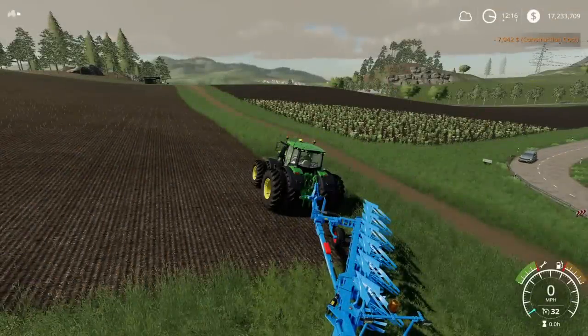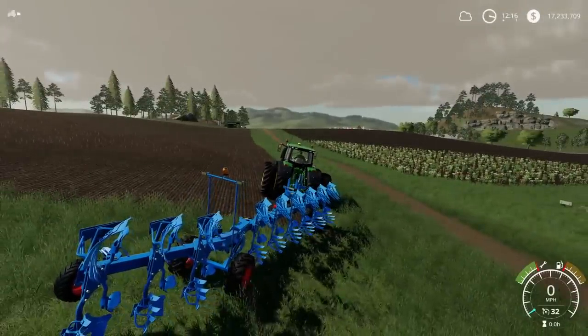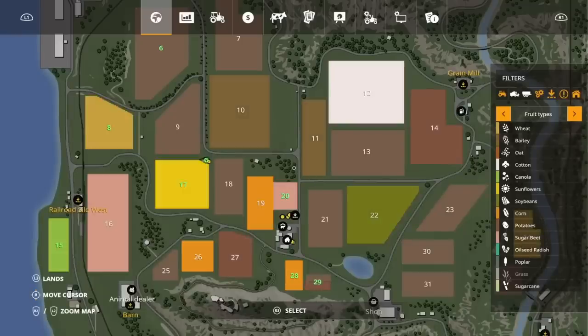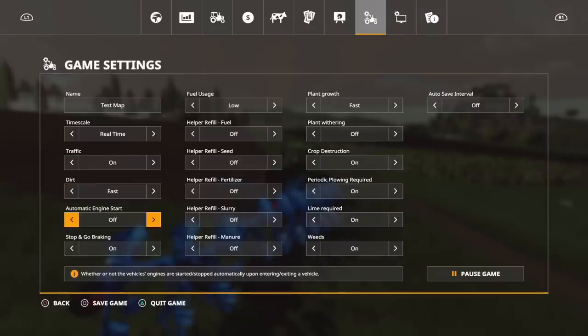Test three: same tractor, same field, same plough. The only thing I'm changing is the dirt setting — dirt is going to be off. We'll see what happens with it turned off. Then the final test — test four — is going to be the test on the tractor itself, to see what happens when you have maximum wear and tear and it needs maximum repair. What difference does it actually make to the tractor?